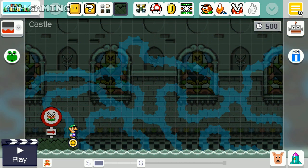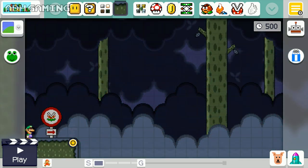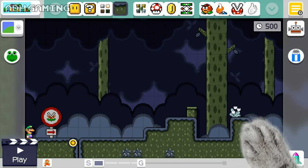What's been changed then? So we've got new tile sets, new backgrounds as you can see, new sprites, and also the music's been changed around as well. As I'm sure you've already noticed, this mod uses the Super Mario World theme here.